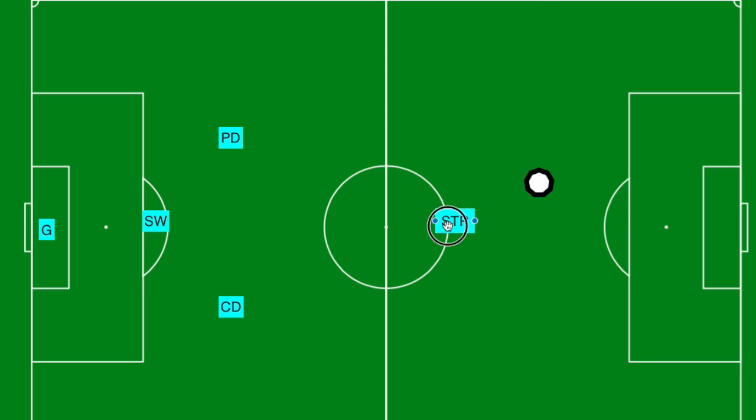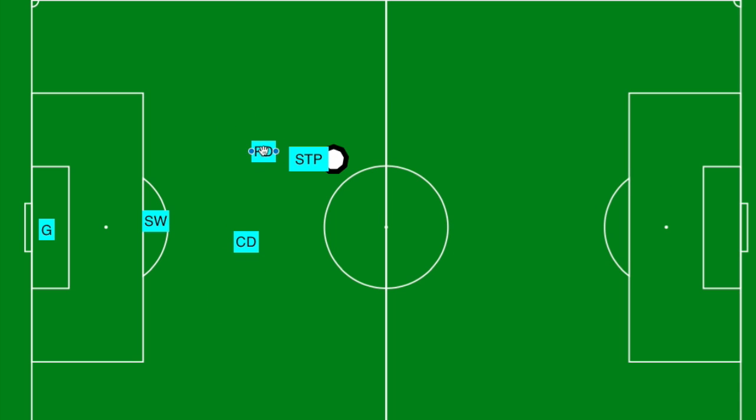If the ball starts coming their way, they're going to run up and get the ball and kick it back to one of their players, and then reset up to get ready for the ball again. If the ball's way down on our end of the field, the stopper is going to go for that ball and try to get it as fast as they can and get it back down on the other side of the field. Meanwhile, the other defenders will get set up too to help out.